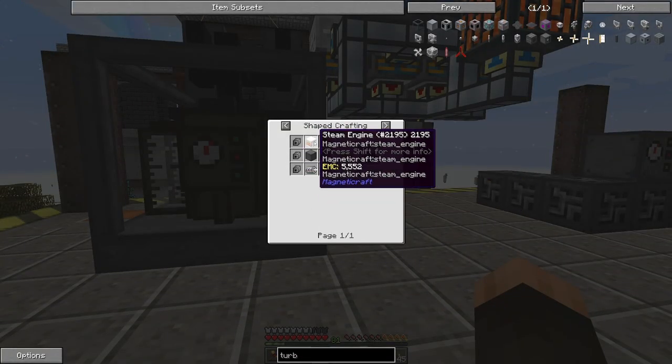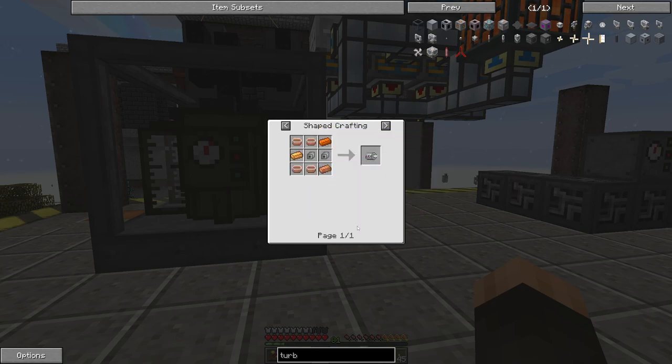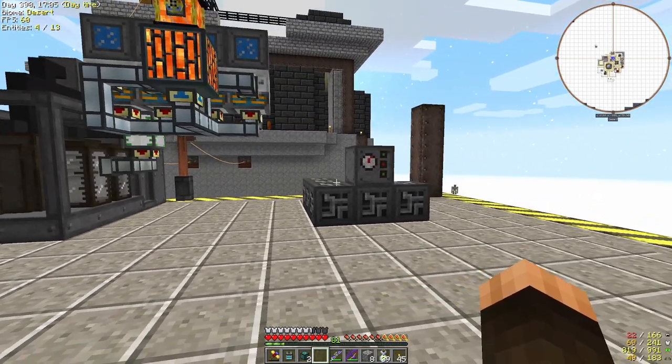Alternator. I don't have this automated, but all the subcomponents are pretty easy to make. Logistics pipes, auto-crafting is awesome. Got a second one there; I just haven't bothered setting it up yet.